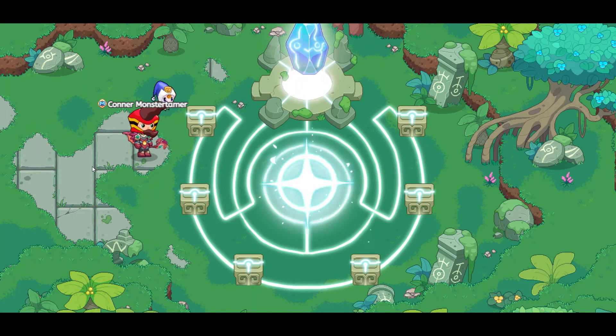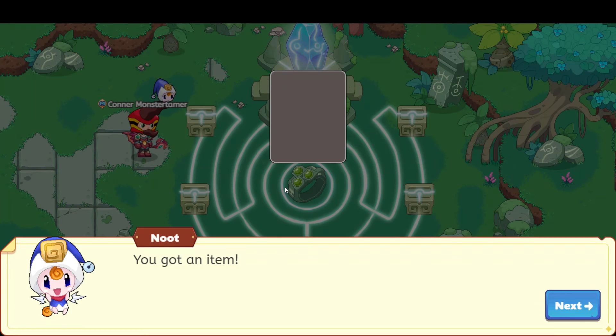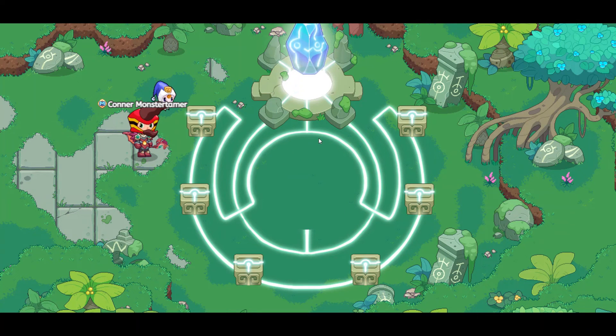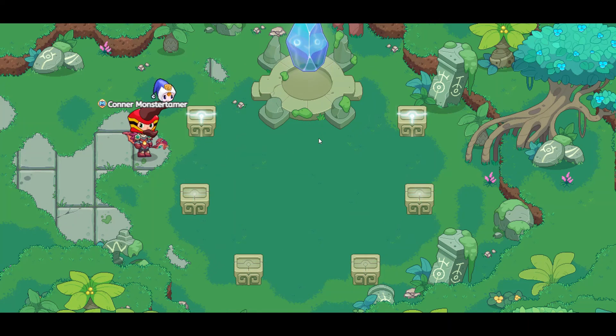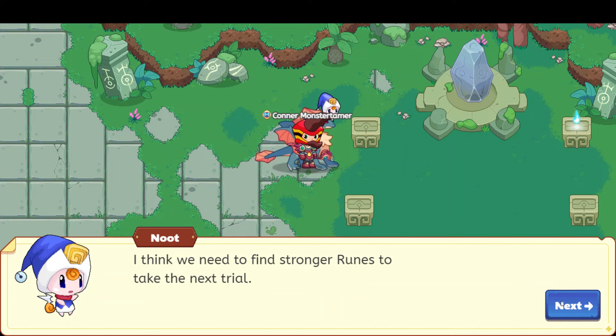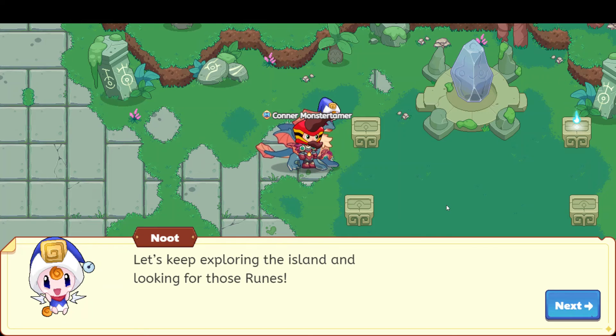Trial one is over — that was so much fun. And we got an ancient plant relic — that is awesome. The ancient must have given you some of their power. I think we need to find stronger runes to take the next trial. That was really, really fun. Let's keep exploring the island and looking for those runes. You've got it, Newt.